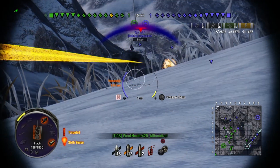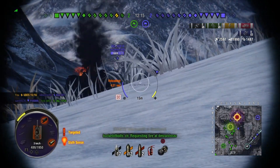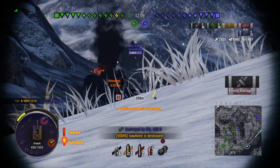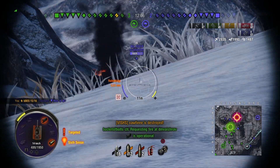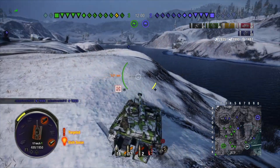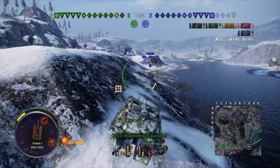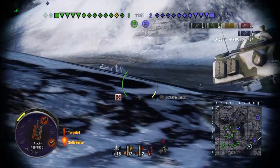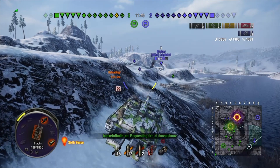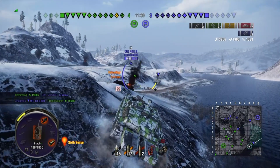The tier 8, 9, and 10 Swedish medium tanks have the same siege mode mechanic as the Swedish tank destroyers of tiers 8, 9, and 10. But on the Swedish tank destroyers you activate siege mode by hitting a button, whereas on the Swedish mediums you activate it while driving below a certain speed limit. On the tier 10 Swedish medium — the tank I'm driving — you need to be going lower than 24 km/h. Also, while you're in siege mode, you can't put on auto drive.